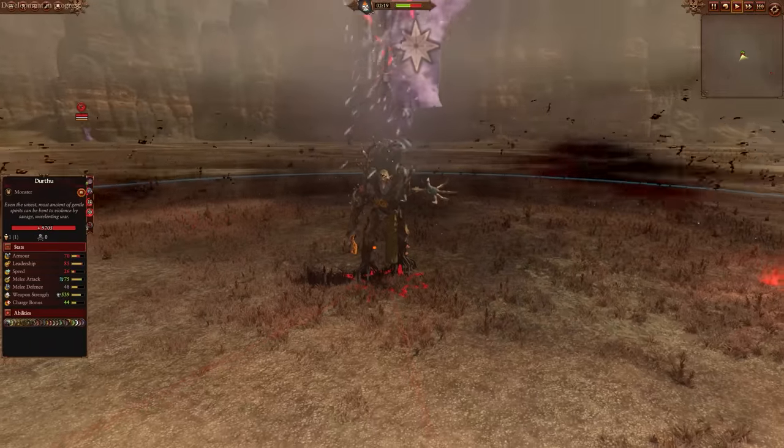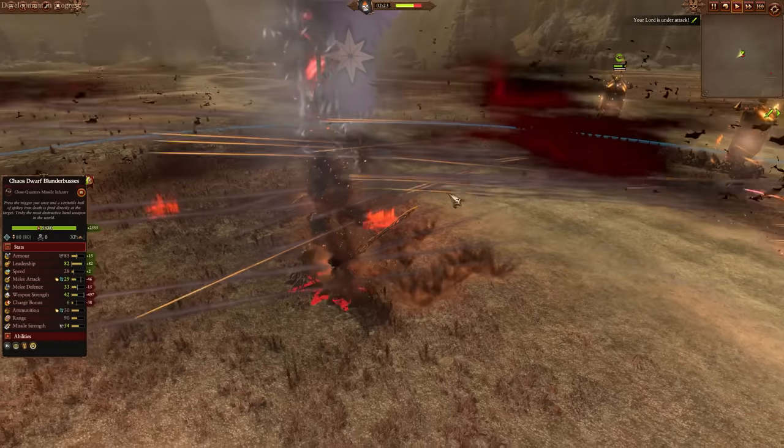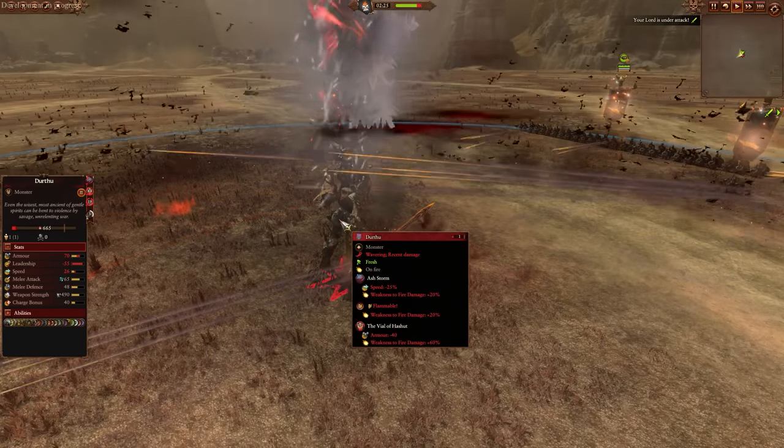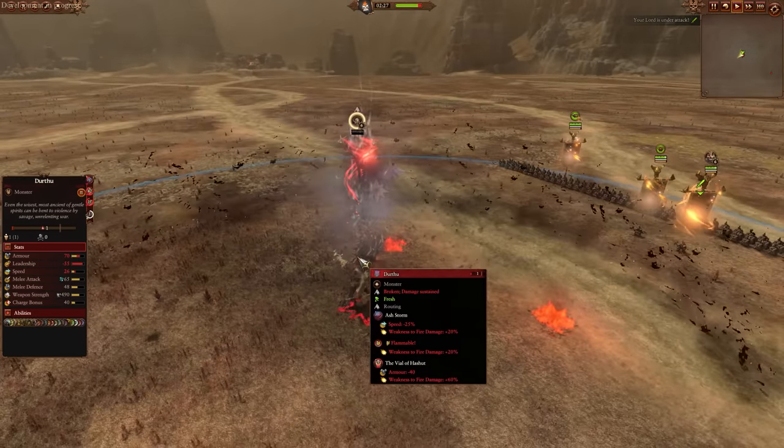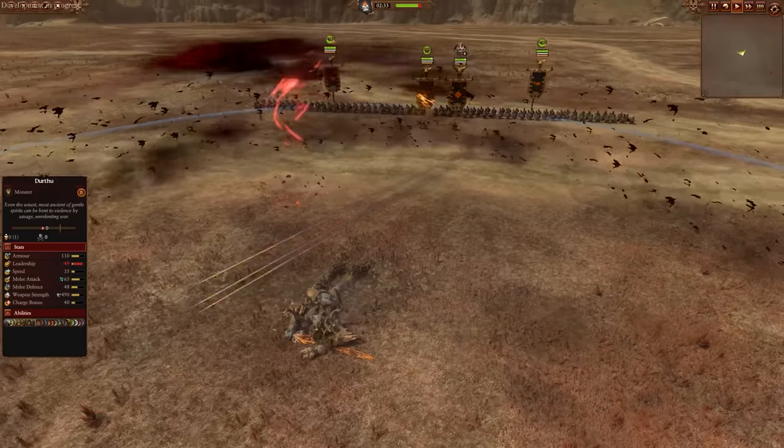But how well does Durthu survive this 100% weakness to fire? Not very well. Poor Durthu — he's going down, down he goes. So that's the full maximum of this capability with the Sorcerer Prophet.